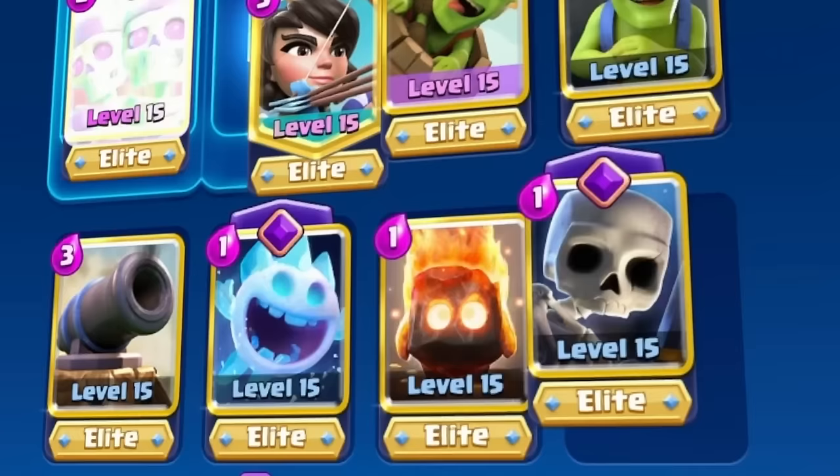Even if their cards counter you, if you keep it a low Elixir game, nothing's stopping Evolved Wallbreakers and split up Evolved Skeletons. If you only have one evolution, use Evolved Wallbreakers. It's time to assert dominance with a Logbait deck that seemed like a meme, but in reality was the only Logbait left at the top.